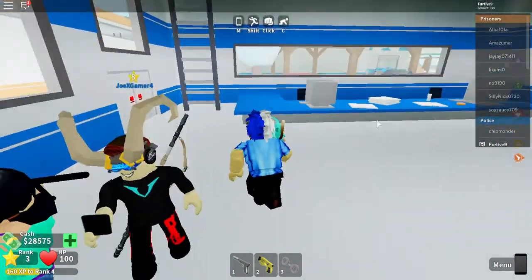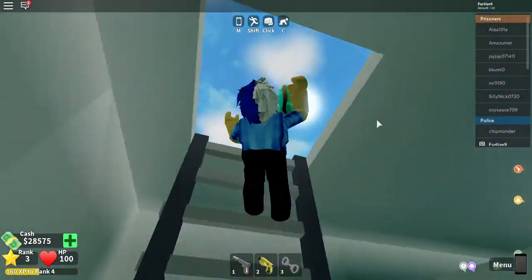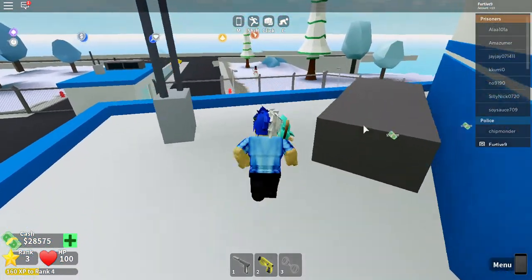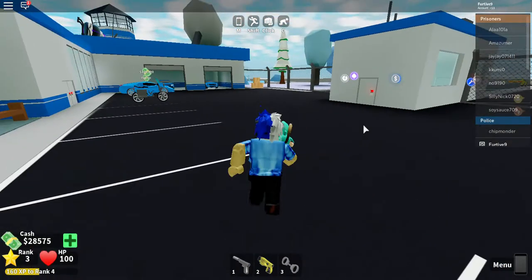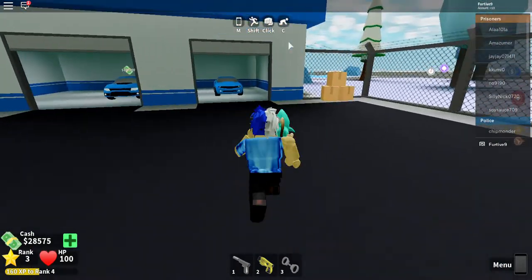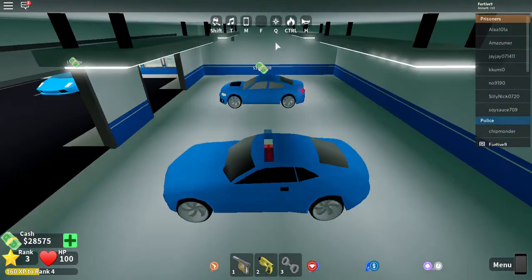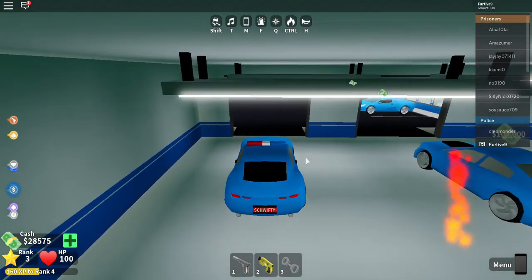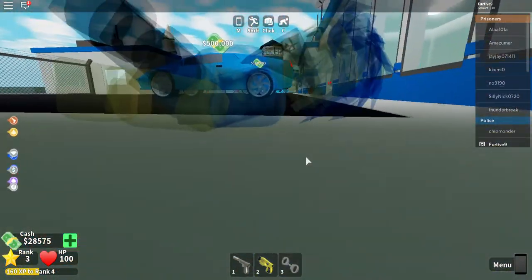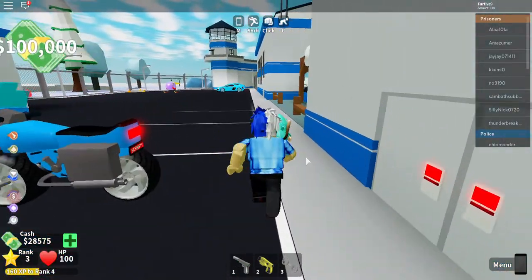I just wanted to cover the basic stuff and show you guys how to get the free things — the free apartment and the free car. Instead of taking a car to get the free car, I'm going to take a helicopter because that will be much easier.